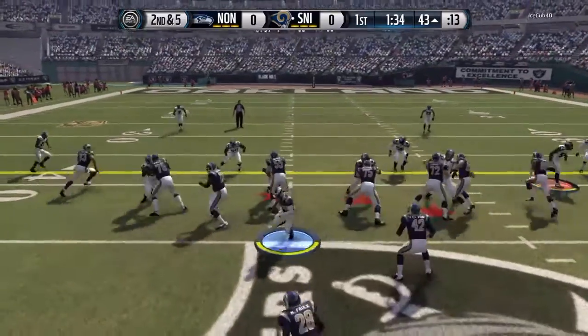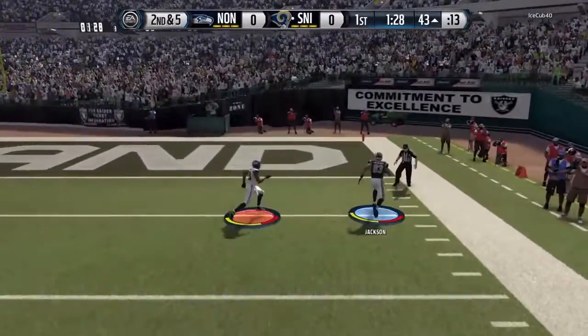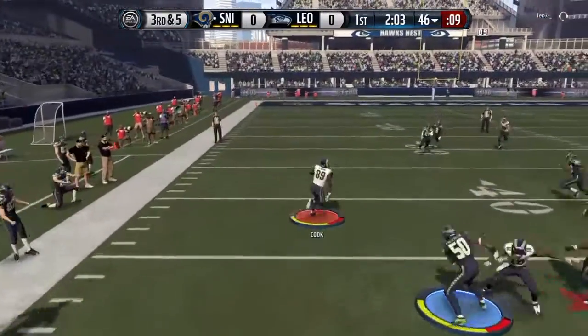They're changing things here, the quarterback changing. He's giving the receivers some new instructions. Jackson's got it on a pass. He's going to go nickel. Griffin in the shotgun formation. And it's caught by Jared Cook.